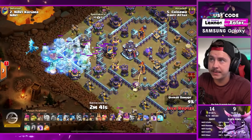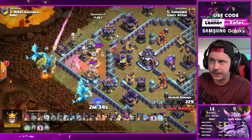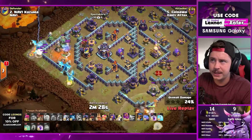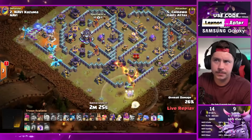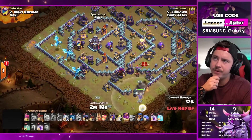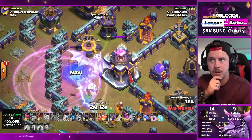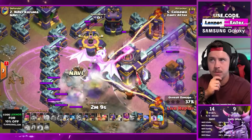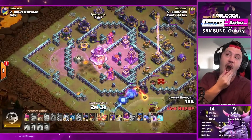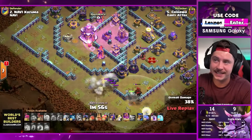Ice hound, bat spell, E-drags all in. Bunch of teslas on the left side, poison spell used early for the archers - sneaky goblins pull the hound down, maybe not ideal. Hound goes to the warden. E-dragons meant to get all the way through - wait, what the cap, is that gonna work? It was cool but it didn't work - rip his electro dragons. The town hall stays up, he definitely meant for that to go down.